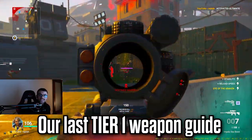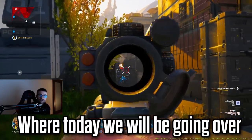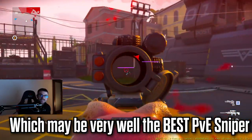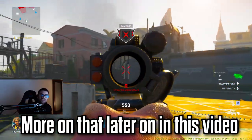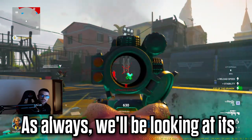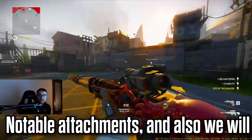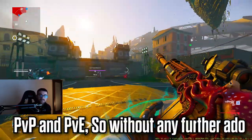Welcome to our last Tier 1 Shatterline Weapon Guide, where today we will be going over the Impala Sniper, which may very well be the best PvE sniper yet the worst PvP sniper — but more on that later. As always, we'll be looking at its most in-depth details as well as some of the most notable attachments, and we will talk about my personal best builds for both PvP and PvE.